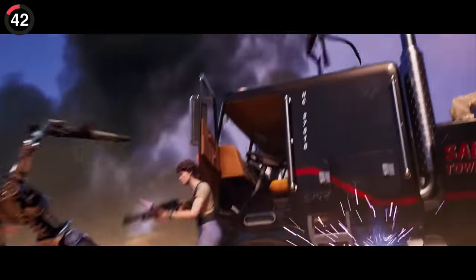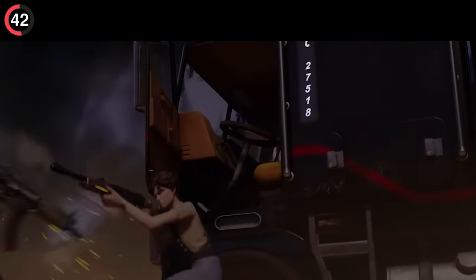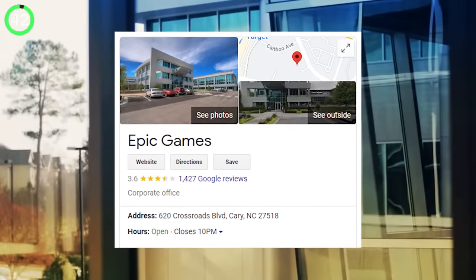So if you're creeped out by that, at least Epic didn't reveal your address. In the Zero Crisis finale, they actually put their location on the side of Terminator's truck — if you search it up, it takes you right to Epic Games HQ in North Carolina.